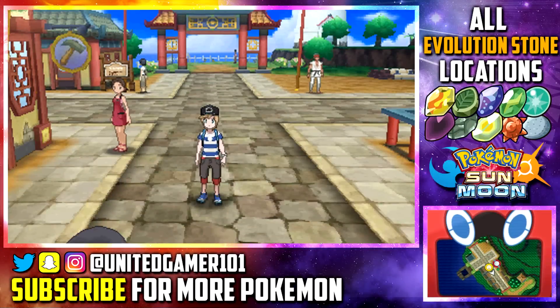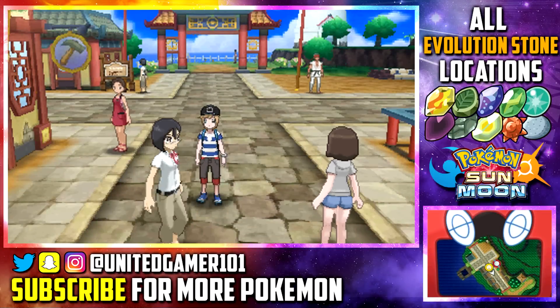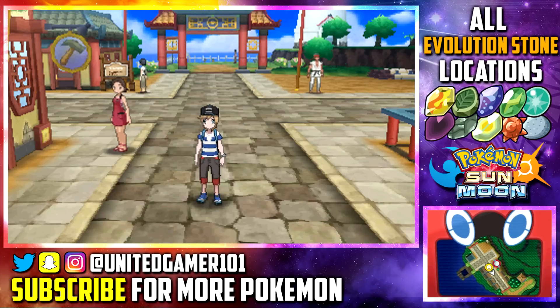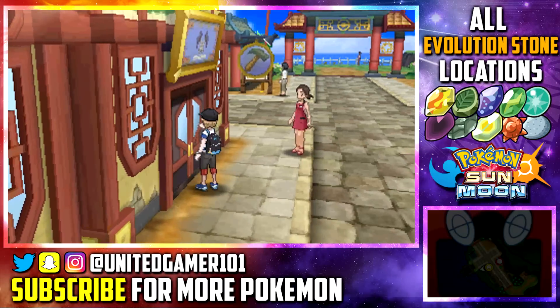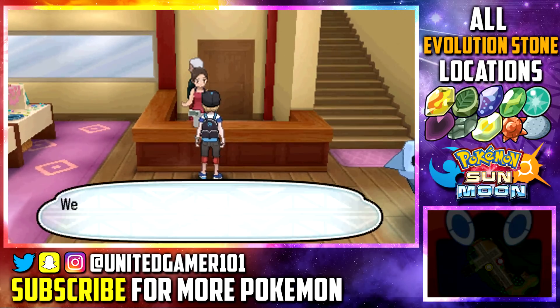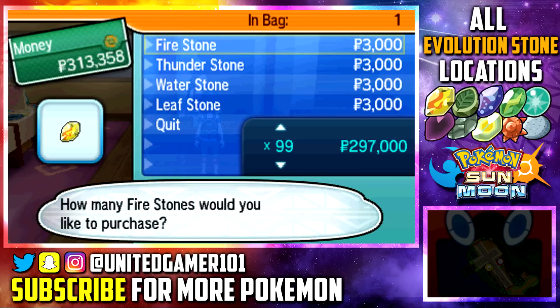To start the video off, we're going to start here in Konikoni City on Akala Island. If you go in the building across from the Pokemon Center, you can actually purchase an unlimited amount of four of the evolution stones: the Fire Stone, Water Stone, Thunder Stone, and Leaf Stone. Although I'm going to show you where you can find every evolution stone around the Alola region, I thought it would be best to start off with this so you guys know you can buy an unlimited amount of these four stones.